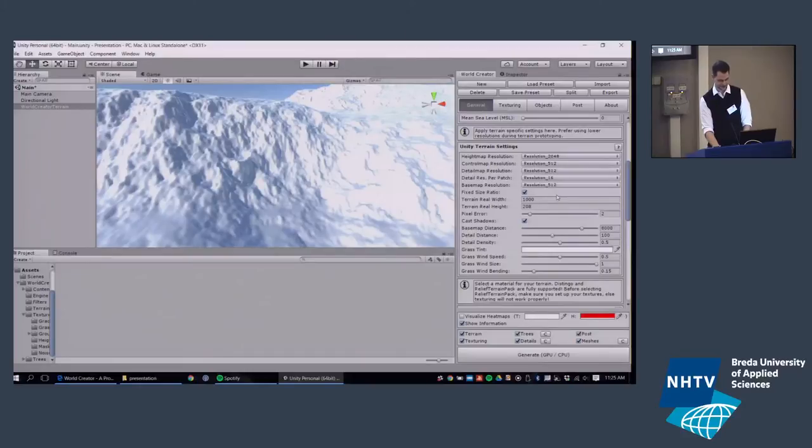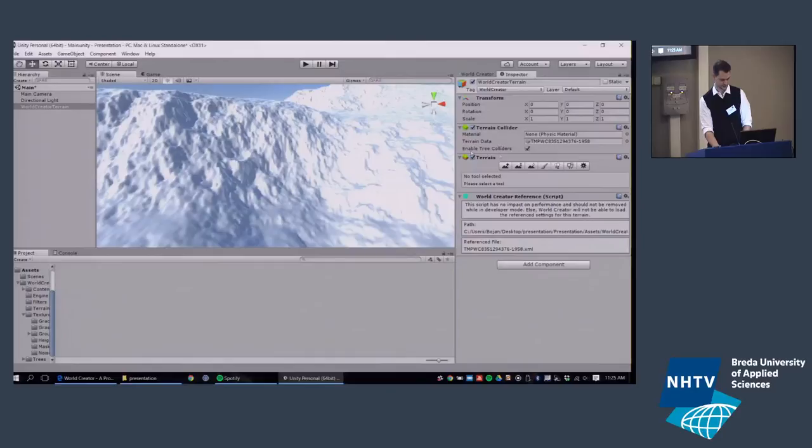The other settings here are mostly Unity-related. Almost everything you see can also be adjusted inside the Unity terrain tools, because World Creator creates 100% standard Unity terrain — we're not using our own terrain system inside Unity. A common customer question is: 'Is your terrain compatible with other terrain tools?' Yes, it is, because it's standard Unity terrain.